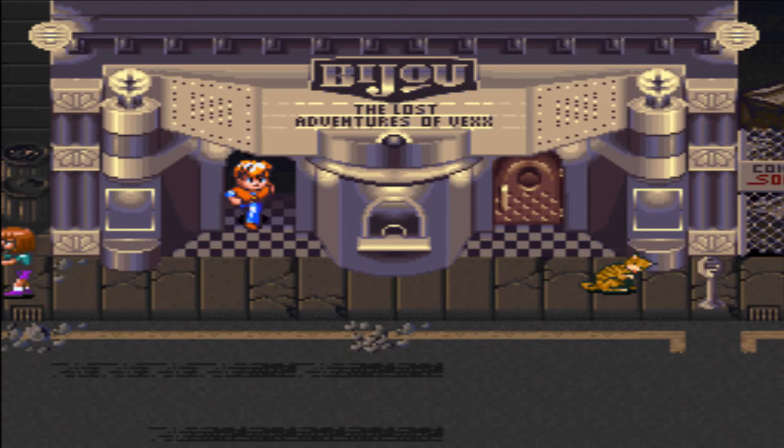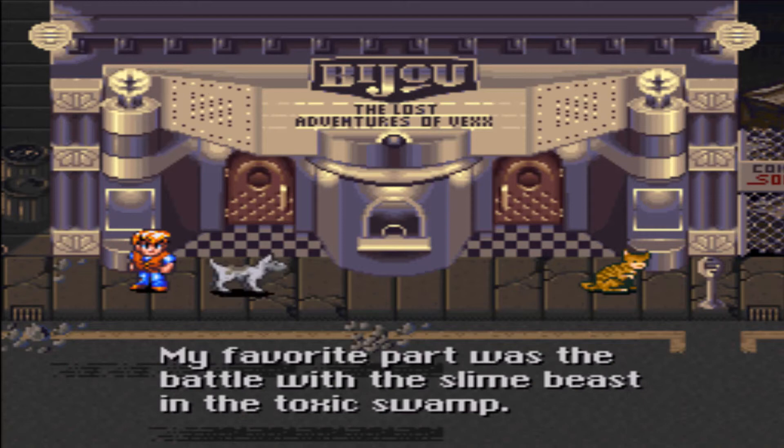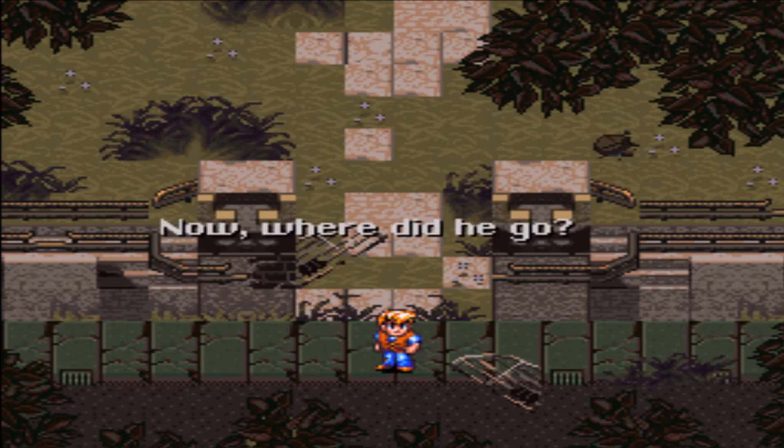My favorite part was the battle with the slime beets and the toxic swamp — you could hardly tell that it was really a bunch of old tires and a garden hose. I'm not controlling this, by the way. Where are you going, buddy? That's not the way home. Our dog is chasing a cat; we are chasing our dog. Our dog misdirects into an abandoned mansion. The door's open — I better take a look inside.